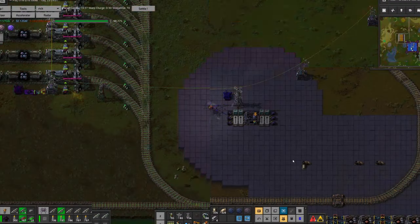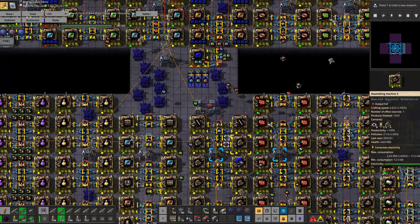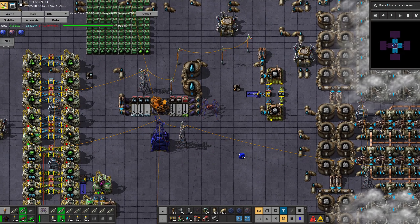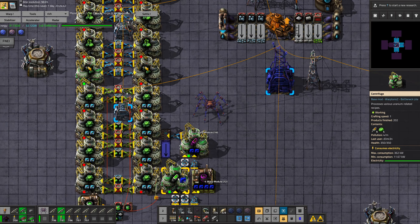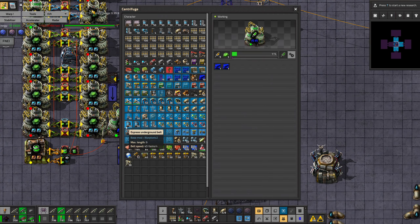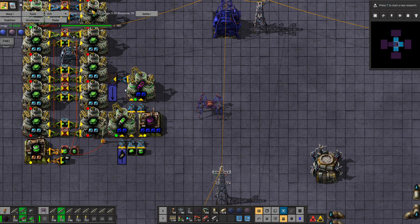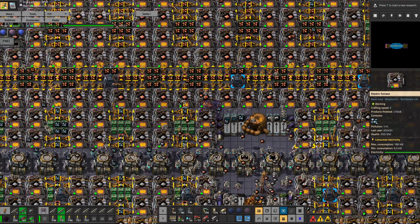Hello everybody and welcome back to Warptorio. In the last episode I was a bit upset about how the warp loaders are working, and I'm still upset about that, don't get me wrong. But for now I think the biggest problem is the bottleneck we have on actually producing these fuel cells. So I'll just try to speed things up.